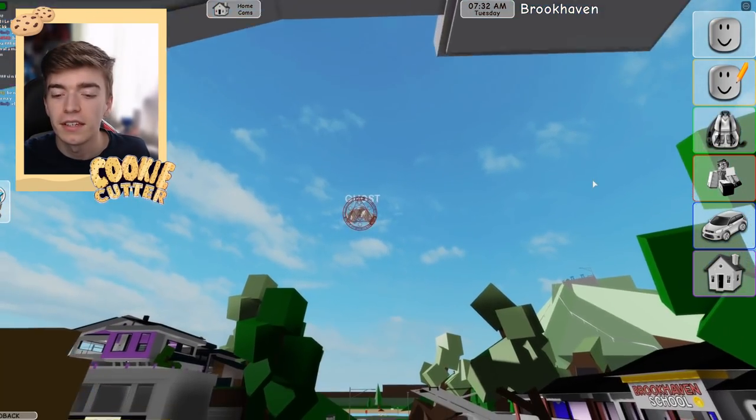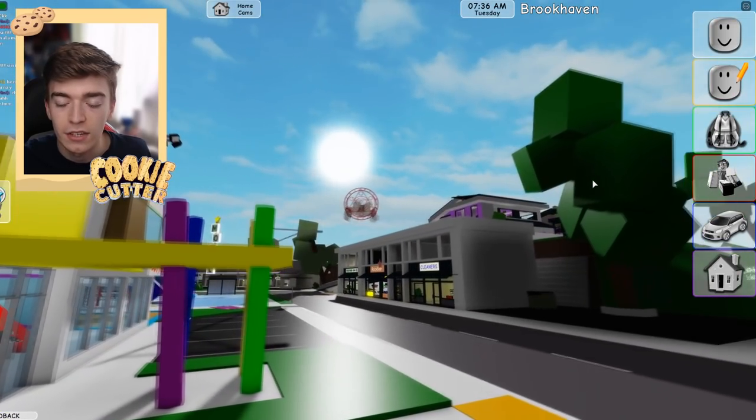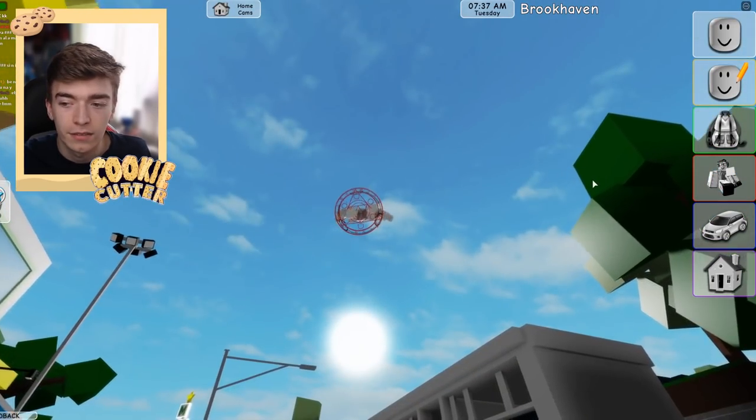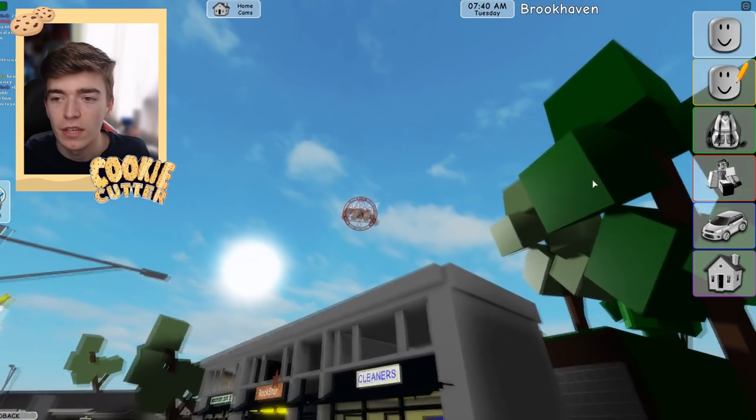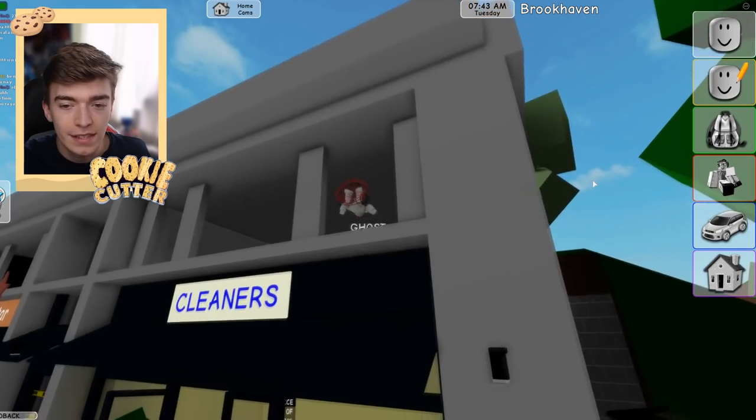The good thing about this is that you can infinitely fly anywhere and it's still your Roblox avatar and you can kind of dress up however you like. So if you want to sneak through a window or get to a place that you can't normally reach, you can actually do so as this ghost.